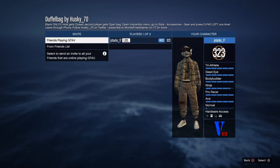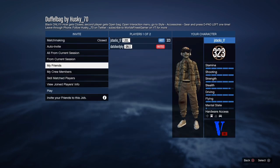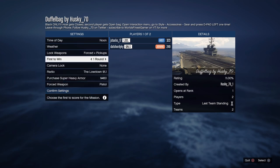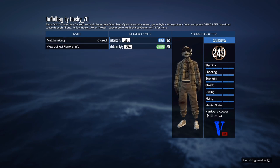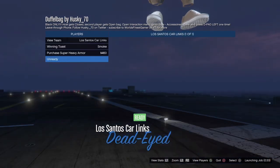Go ahead and join that. Once you join, all you're going to want to do is invite your friend. I'm going to invite my girl — she's going to help me get this duffel bag. This duffel bag glitch is really easy. The only hard part is parachuting, so you can just practice. As long as you have the parachute on, which I'm going to show you, it'll be good.